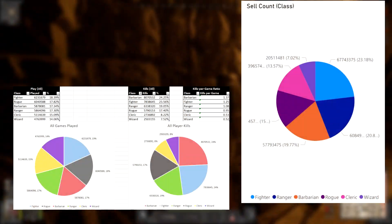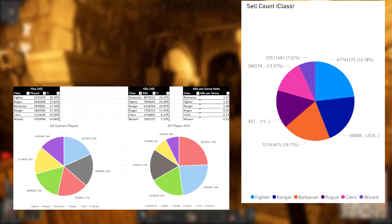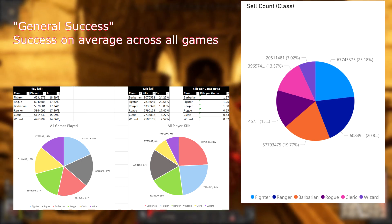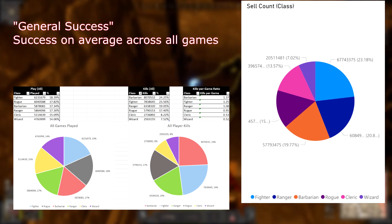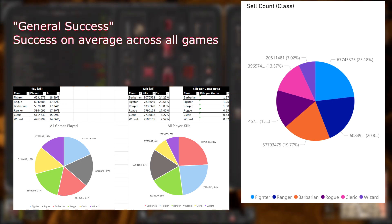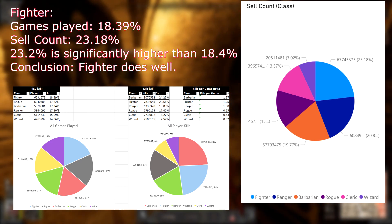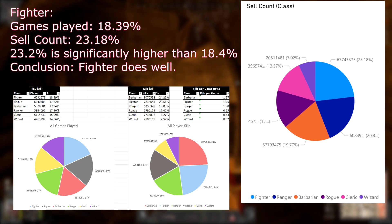So what can we glean from sell count? Here we can compare the percentage of sell count directly to the percentage of games played and get a decent idea of a class's general success — that is, ability to loot and extract across all games. Both stats include all games, whether High Roller, Goblin Caves, or Normal. For example, Fighter accounts for 18.39% of all games, yet 23.18% of all selling. We could say that Fighter is doing very well for themselves.